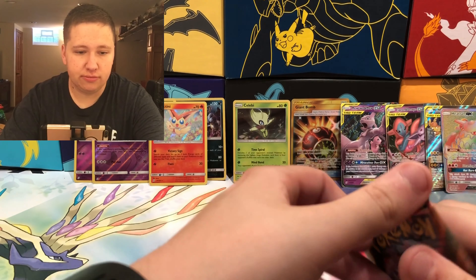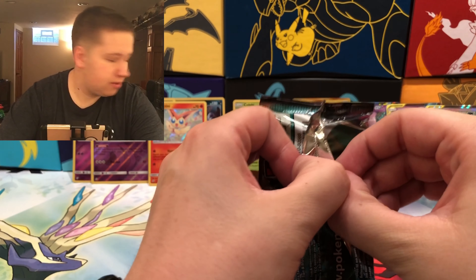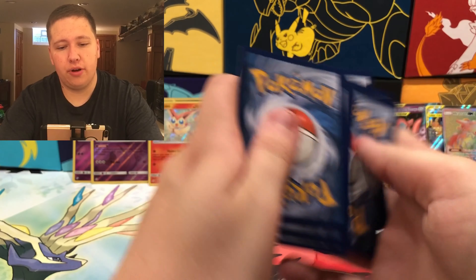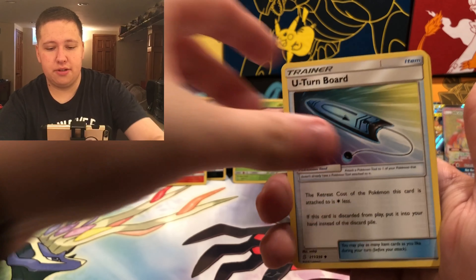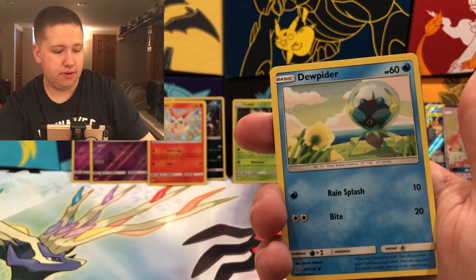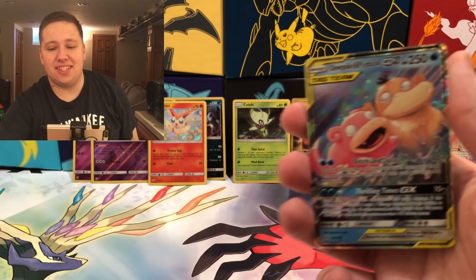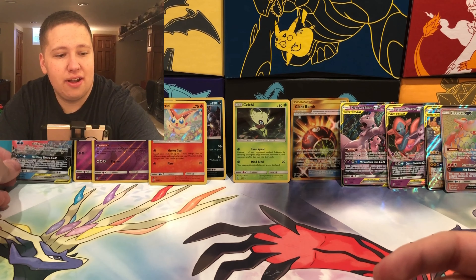Still happy with this booster box no matter what we get — hopefully we get a few more banger pulls. Six packs to go! Pack thirty-two: there's a white code — I'm really excited! U-Turn Board, Karrablast, Great Potion, Shroomish, Slakoth, Drifloon, Dwebble, Dredagon, a Cubone Reverse, and then — a Slowpoke and Psyduck GX! That is one of the best cards. The Alt Art is so funny. Oh my goodness, there we go! That is our sixth Ultra Rare hit.